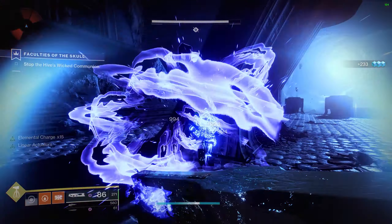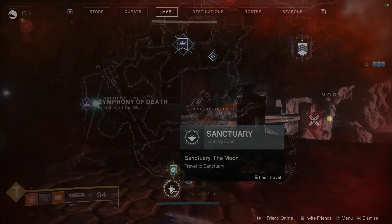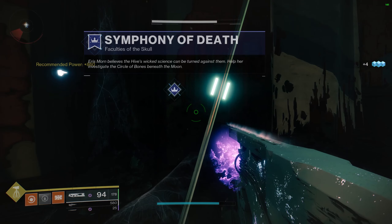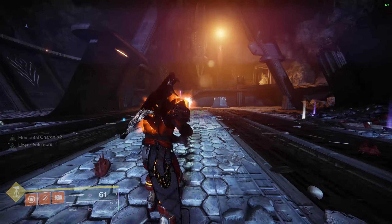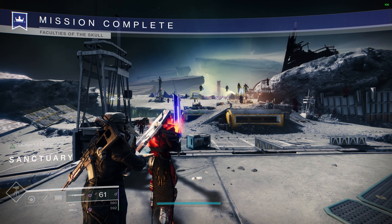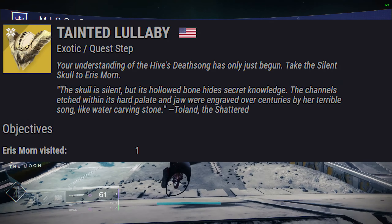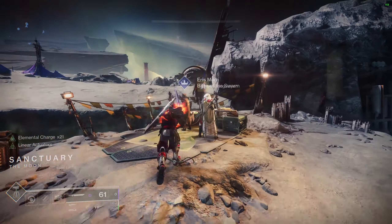Once you complete the Memory of Sai Moda, the quest for the Deathbringer should be available to you. If you've already completed it previously, check your quest tab for the Symphonies of Death quest. If you don't have it, you should find it at Eris Morn. Once acquired, you'll be on the first step called Faculties of the Skull, which requires you to complete a short mission in the Circle of Bones on the Moon. A blue marker should appear on your map — mark it and follow the waypoint, which will lead you beneath the Moon's surface.